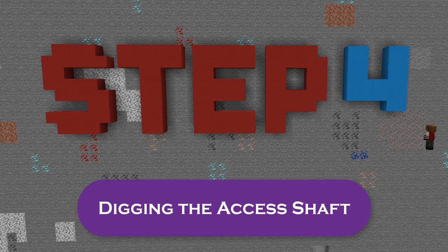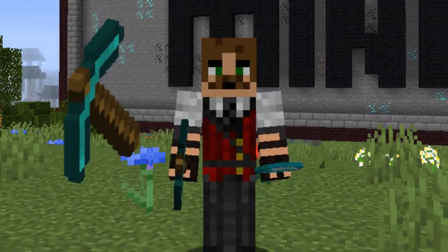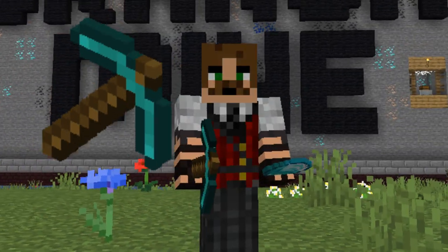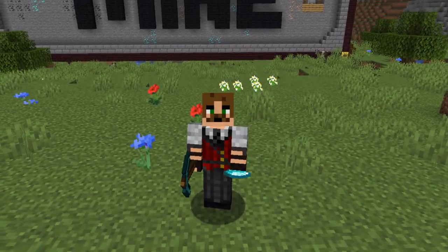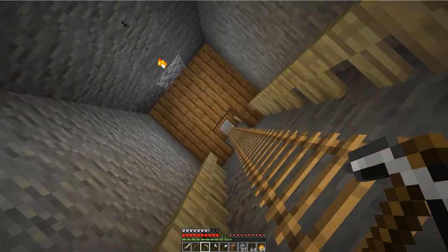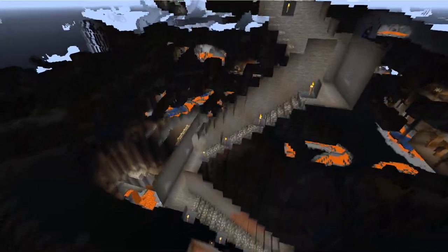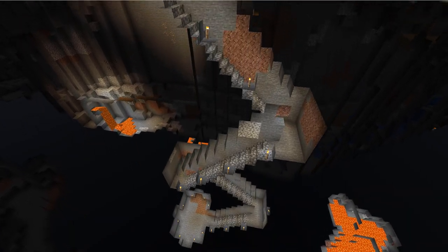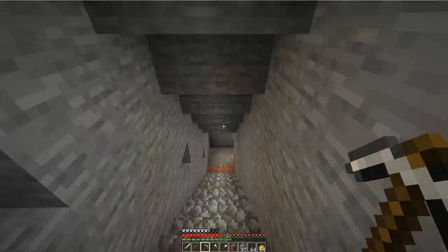Step four: digging the access shaft. Before you can dig down to your branch mine, you've got to get yourself down to bedrock first — so you need to dig an access shaft. You've got two good options: you can either make a ladder-based shaft leading straight down — I like to make mine three by three with levels every so often to catch me if I fall off the ladder — or you can make a reversing staircase going down with landings every so often. Just make sure your staircase is tall enough that you don't whack your forehead on blocks as you go down.